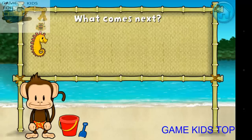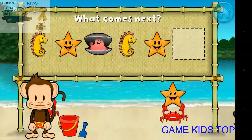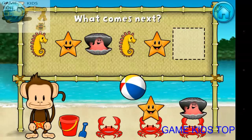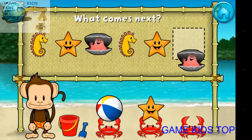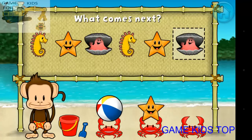One, two, three, four, five, seven. Happy travels, tiny turtle! Here's a pattern: starfish, beach ball, clam. That's right! The pattern is seahorse, starfish, clam.